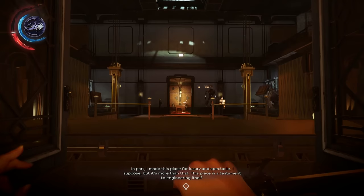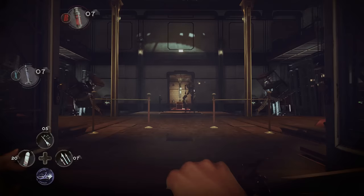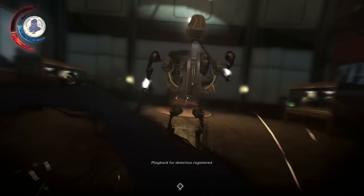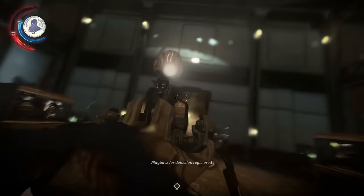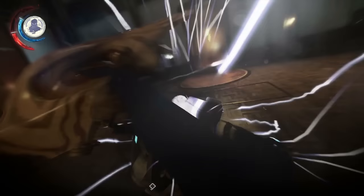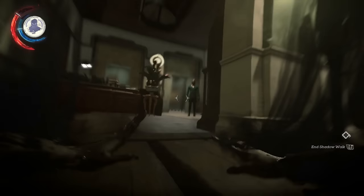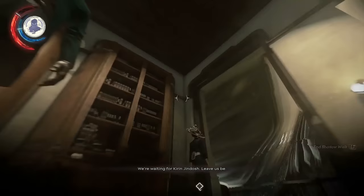Secondly, Emily's Shadow Walk is again super powerful. This turns Emily into a gnarled, lanky and shadowy form that is undetectable and can walk across rooms like nobody's business, essentially making it far easier to get around large groups of enemies undetected. Also, when in Shadow Walk form, attacking an enemy will be an instant kill, as far as I could tell anyway.